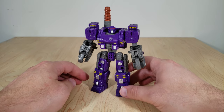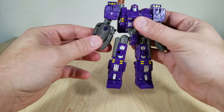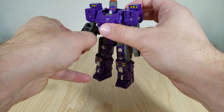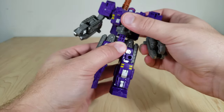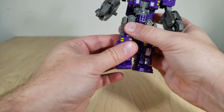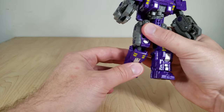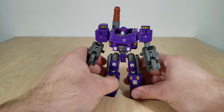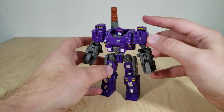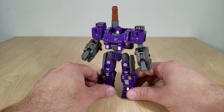The robot mode itself has all the articulation you come to expect: head rotates (a bit tight), hinge and swivel shoulders, bicep swivel, single elbow, claws open and close. It's got full 360 waist rotation, hinge and swivel hips, kind of a thigh swivel and a little bit of a knee swivel too — though it's not really meant to do that — regular hinge on the knees, and of course ankle tilt. It looks good, it plays well, and just makes for a very unique, interesting, and dangerous-looking little robot.